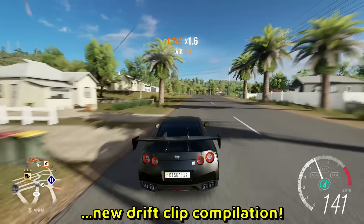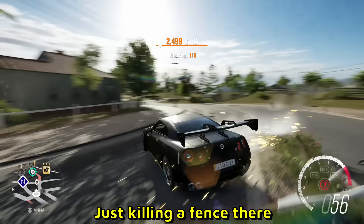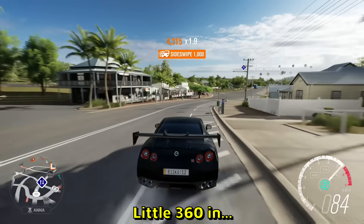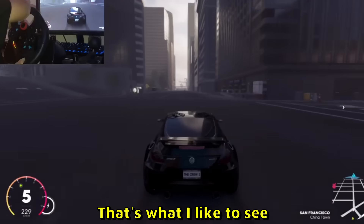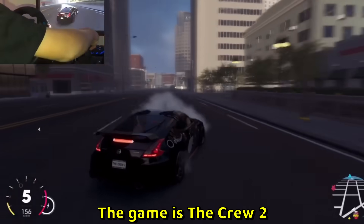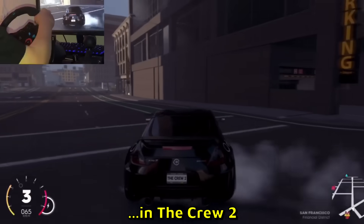Boys, welcome to a new drift clip compilation. GTR in Forza Horizon 3, just killing a fence there a little. 316 in GTR — boom, wheel cam video, that's what I like to see! Look at that. Oh, the game is The Crew 2 — I thought it was Forza or something. Man's actually drifting with a wheel in The Crew 2.